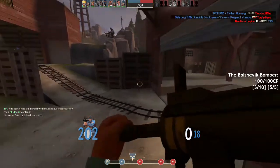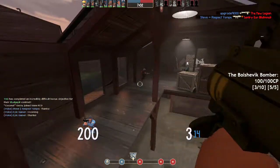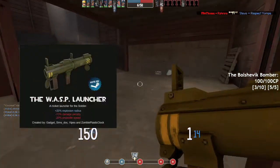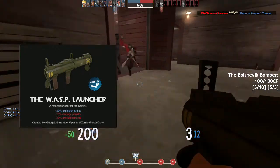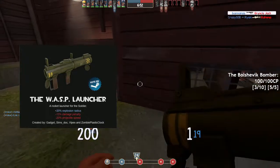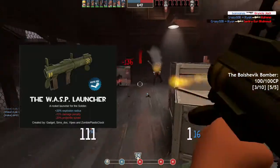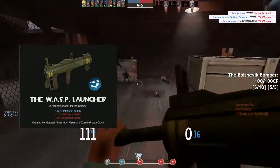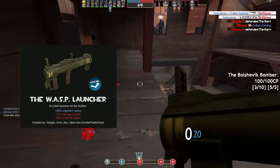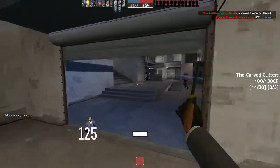We got three new weapons — technically two since one is just a reskin. The Wasp Launcher is a weird-looking primary for Soldier which sports a larger explosion radius at the cost of slightly less damage and projectile speed. That extra explosion radius is really, really useful — it makes killing people way easier even though you're doing slightly less damage. I highly recommend you use this weapon because it's really fun.